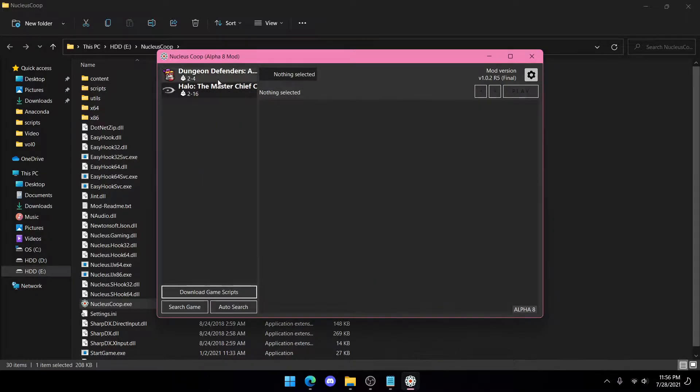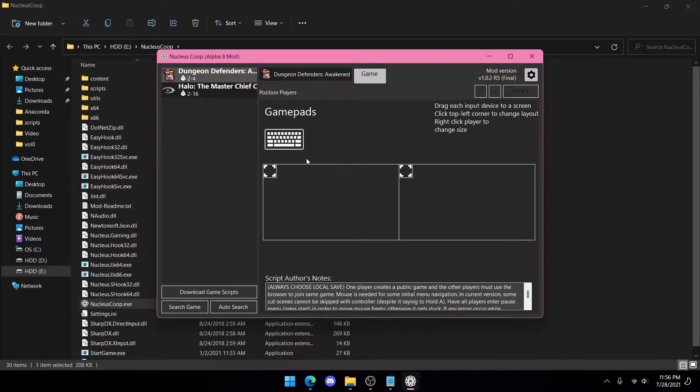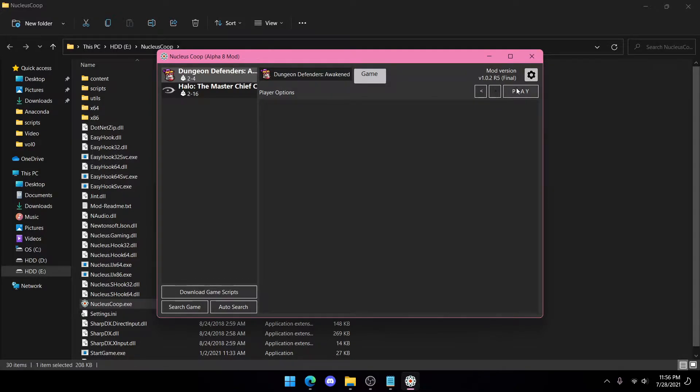Close that. Now you're going to want to turn on your controller. Drag your keyboard and controller where you want on the screen, then press the next arrow, then play.